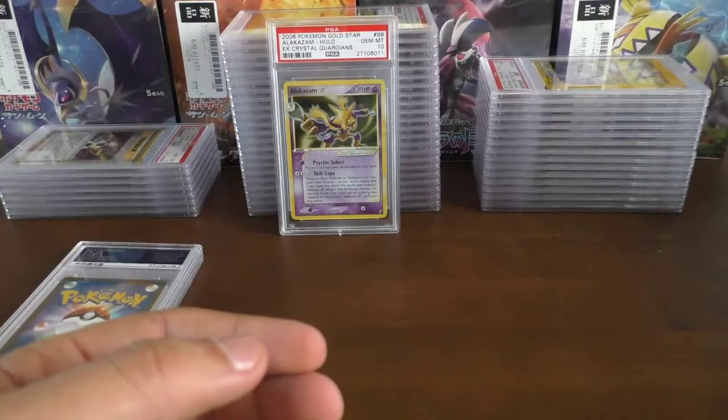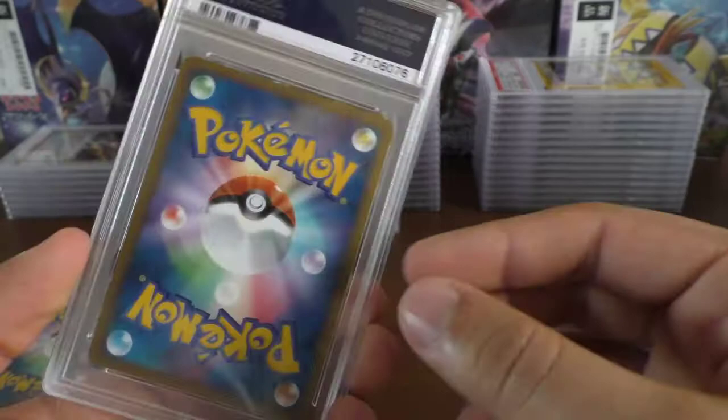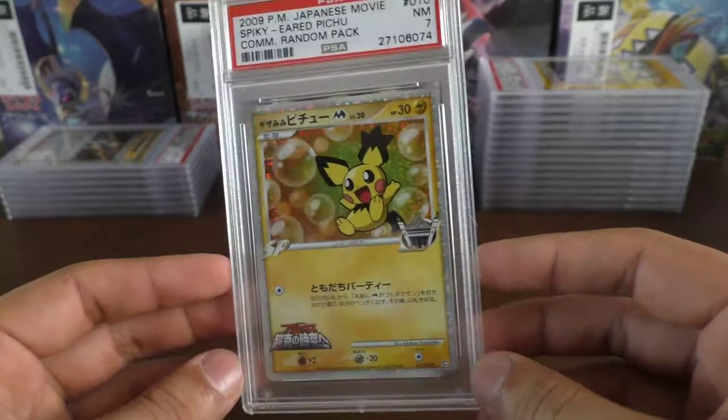We have an EX5 on the Pikachu M commemorative promo card from the movie — there's a big bit of corner damage and it's even worse at the bottom, so that's probably why it got a 6. Last card from this box is the Spiky-eared Pichu — near mint 7 — same series as the Pikachu that just featured.